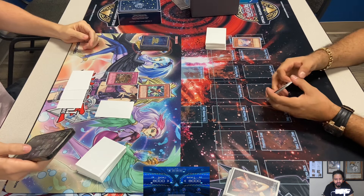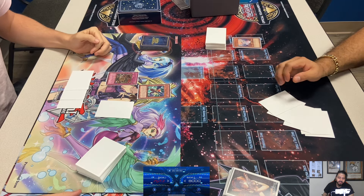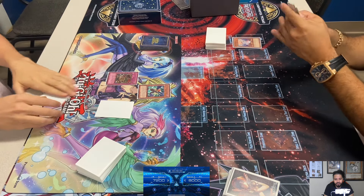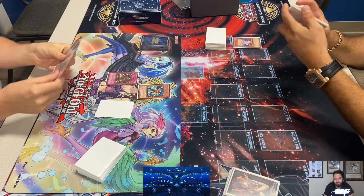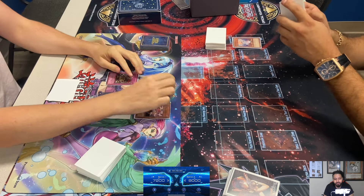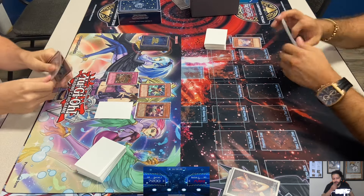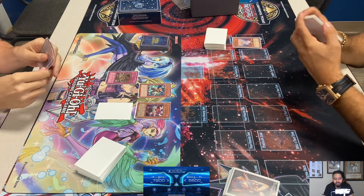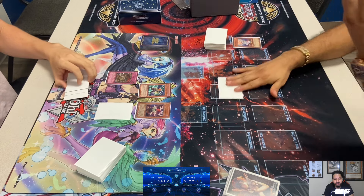Steven oppresses Adrian's Diva — main-decked Royal Oppression. I wonder what the other back row is, maybe Solemn. That Oppression is going to destroy Adrian's whole hand. He had Diva, double Miracle Fusion, Return, and Allure. Steven might have Blackwing Collider and Icarus so he's maybe not afraid of Gorz. This is what I told Adrian — the weakness of Diva Hero. It's a good deck but Oppression hurts it. I think Adrian drew MST but even so, his whole hand is dead.